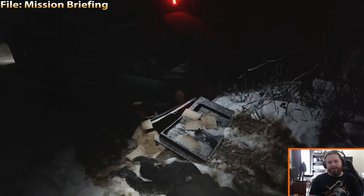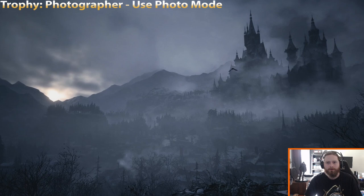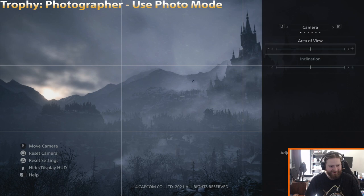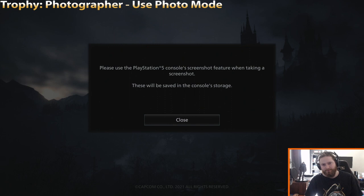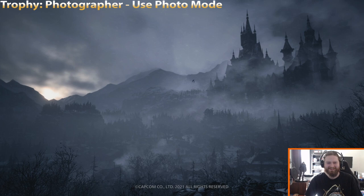We can get the Photographer trophy fairly quickly by using photo mode. Go into the menu and follow the instructions — when you try to take a picture, it's going to tell you to go into share mode to capture the screenshot. I don't know why the feature incorporates share mode rather than being a separate thing — I thought that was bizarre. I don't know if this is specific to PS5 or all PlayStation consoles, but that's how you get it on PS5.